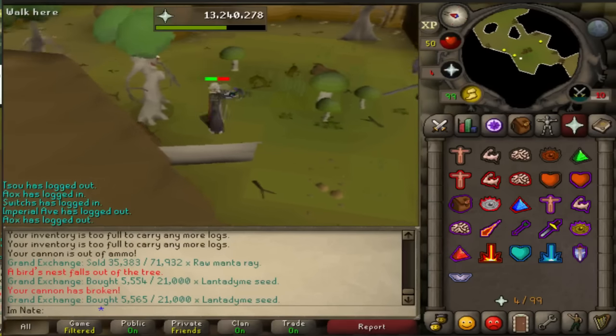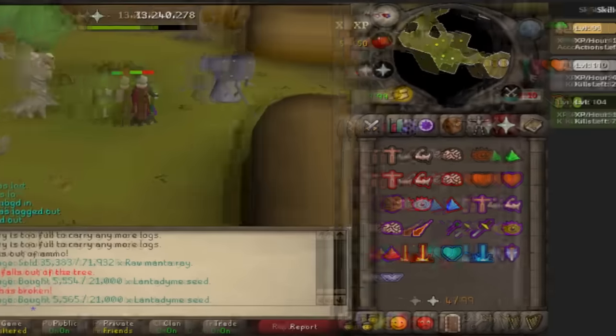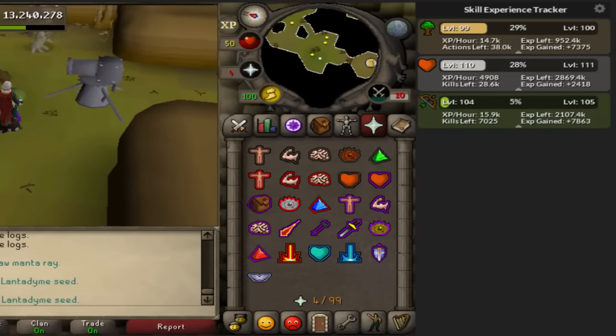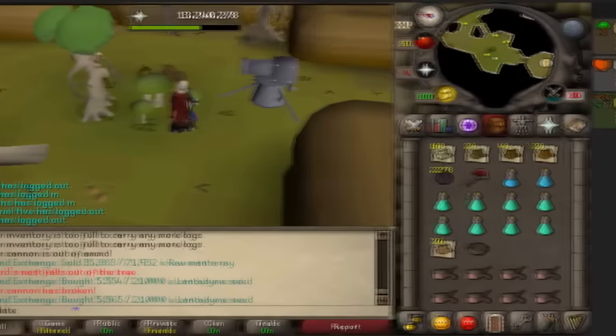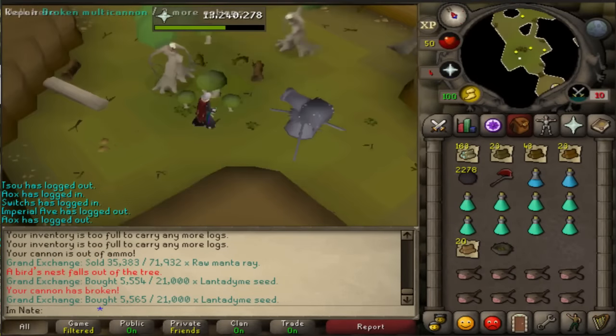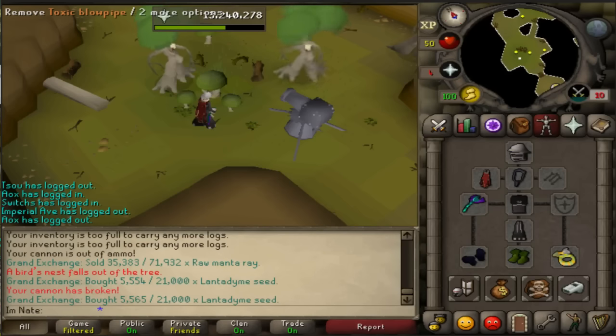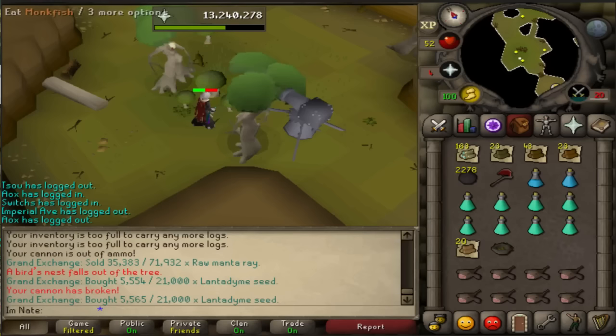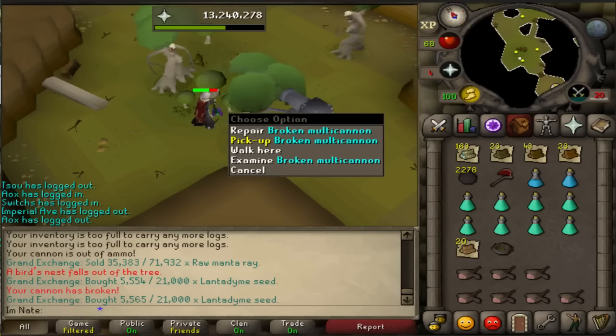I'm going to go ahead and stop now and check out my experience rates before they change. So 14.7k woodcutting experience, 4.9k HP, 15.9k range — those are the experience rates. I wasn't sure the best way to kill them, so I brought a cannon at first. They are weak to range, and for melee they're weak to stab, so I'd recommend bringing your best range gear or your best stab weapon for melee.